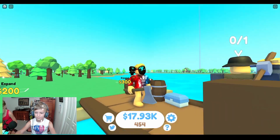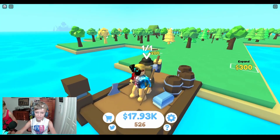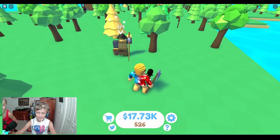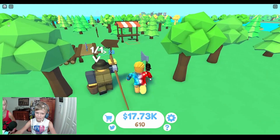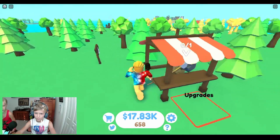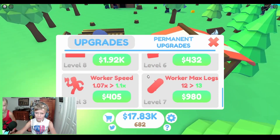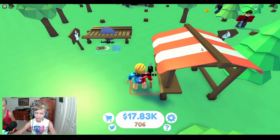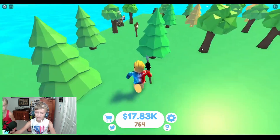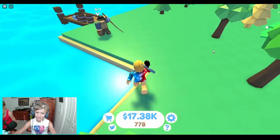Oh, we have a fisherman! I wonder what he does. He casts — what could he possibly do? He gets a fish. What does that do? He brings it to a golden tree and then something happens. I guess he put it in there. Maybe it gives me a little money or automatically upgrades something. That was really weird.